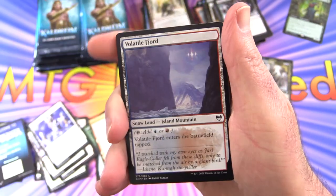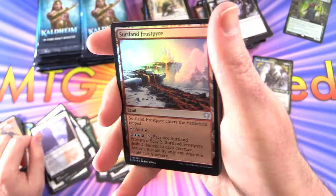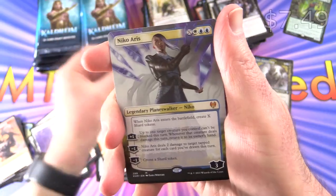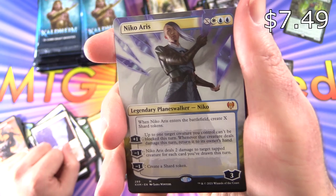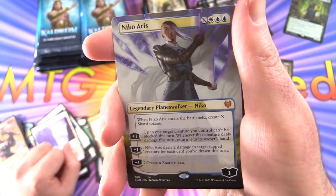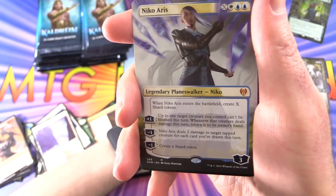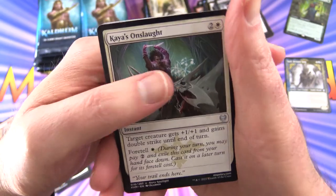Demon Berserker Token, Volatile Fjord, a foil Surtland Frostpyre, and a Mythic — yes! It's Nico Aris, the new Planeswalker. Very cool — extended art. Fantastic. So we'll make room over here — that's two Mythics now.